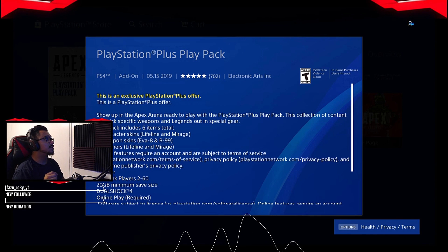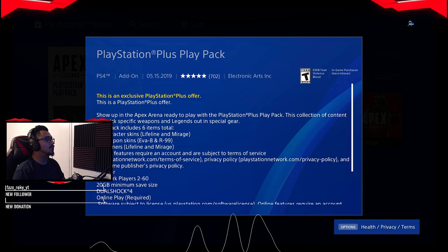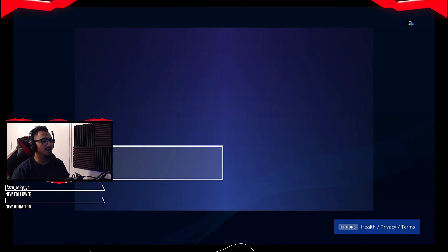PlayStation Plus holders will be able to get this for free. If you haven't done it yet, get on to the PlayStation Store, go to Add-Ons, then search for the PlayStation Plus Play Pack. Download it for free and you're ready to go.